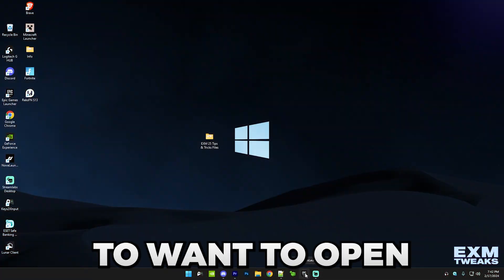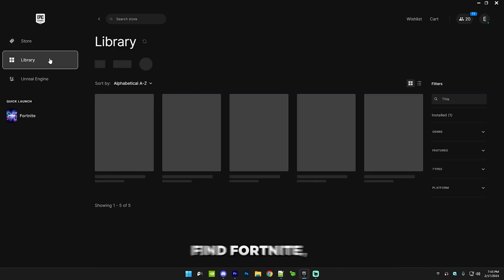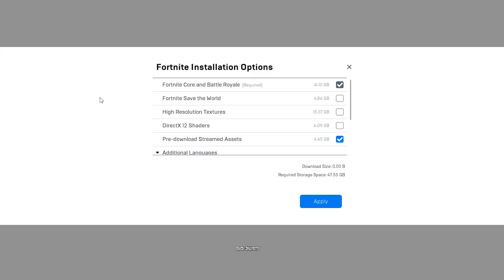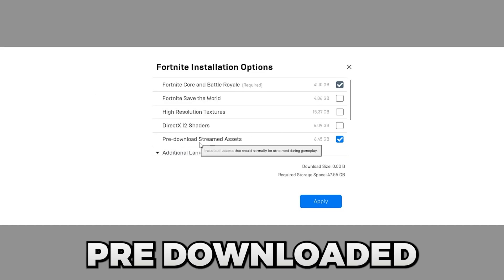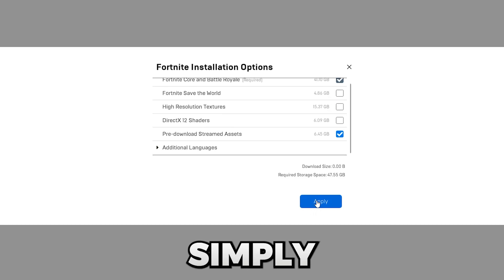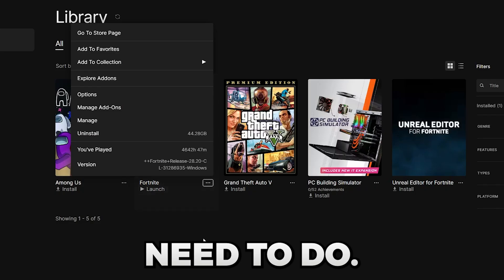Next we have Fortnite launcher settings. Open your Epic Games Launcher, go to Library, find Fortnite, and click the three dots to go to Options. Make sure 'Pre-downloaded Streaming Assets' is checked and the rest should be unchecked. Press Apply and that's all you need to do.